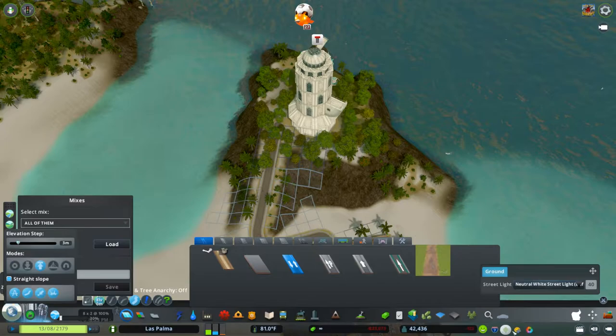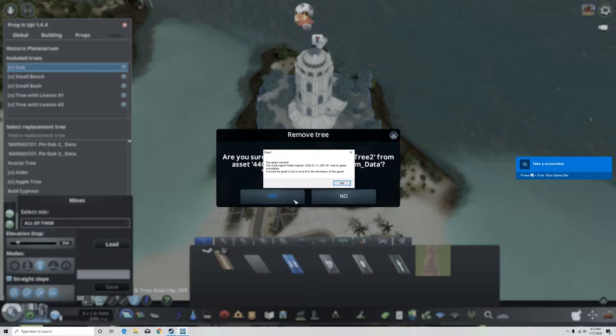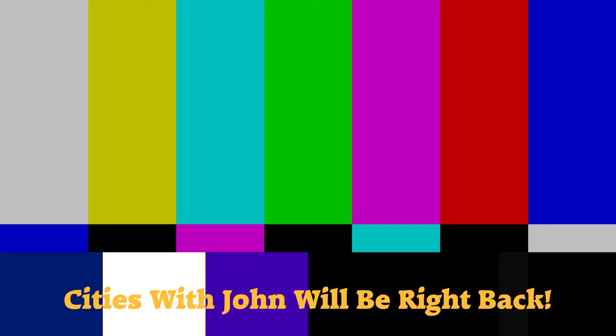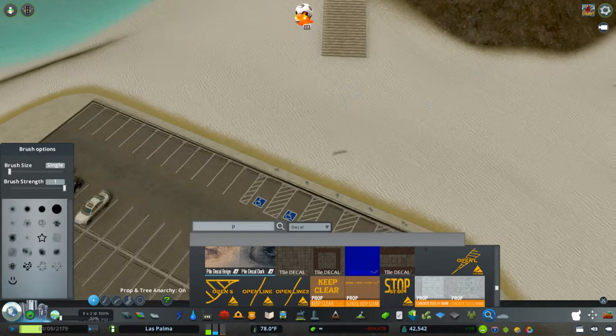Those trees are just built in so that's obviously not going to work. Let me start getting rid of some of these trees — oh my gosh, crash and burn! Crash and burn. You gotta love it. Glitch mania.